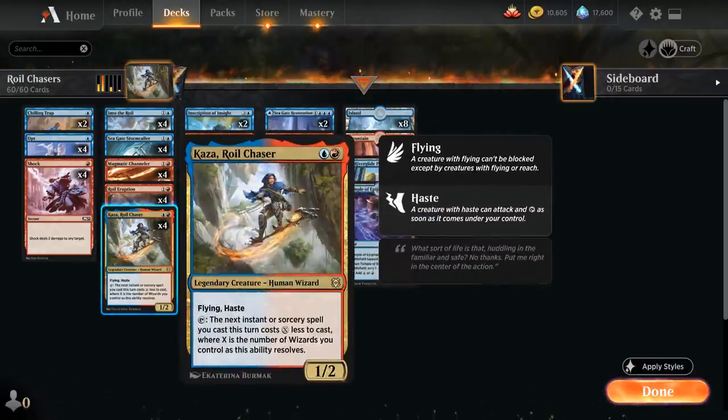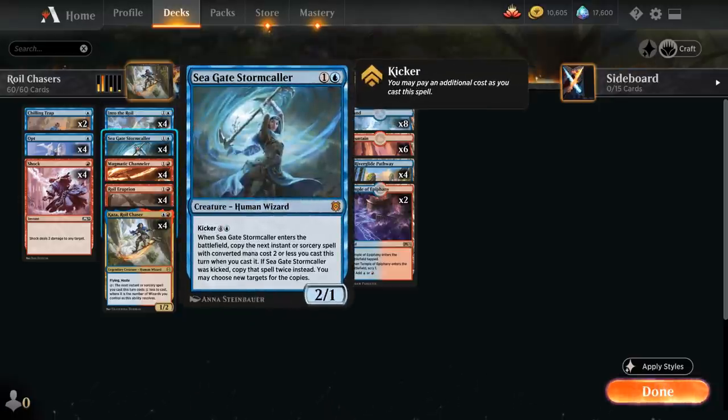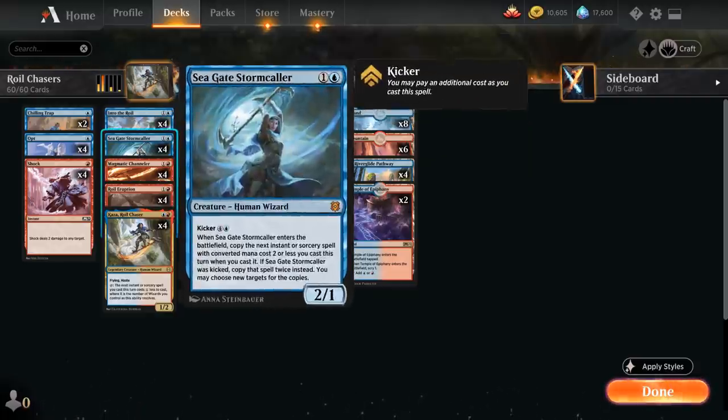With Kaza potentially generating 2 mana, it only costs us double blue to cast a kicked Into the Royal. We also have the full playset of Seagate Stormcaller, a 2-mana 2/1 human wizard at mythic rare. When Stormcaller enters the battlefield, we copy the next instant or sorcery spell with converted mana cost 2 or less we cast this turn. The Stormcaller synergizes with kicker cards because a kicked Into the Royal still has a converted mana cost of 2, so we get to draw 2 cards and bounce 2 permanents. Stormcaller also has kicker for 4 and a blue, in which case we copy the spell twice.